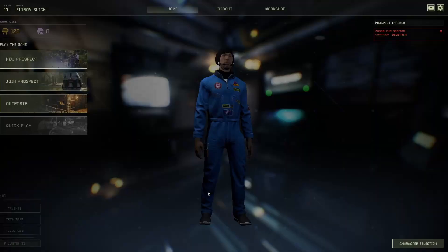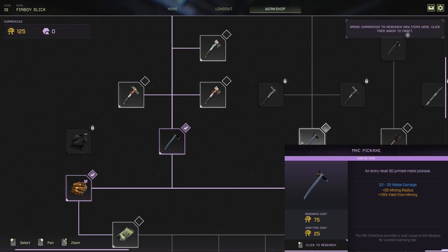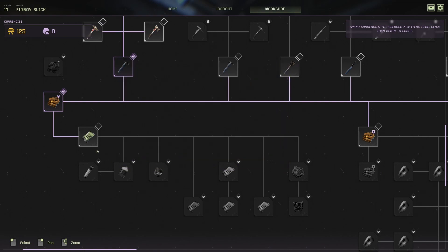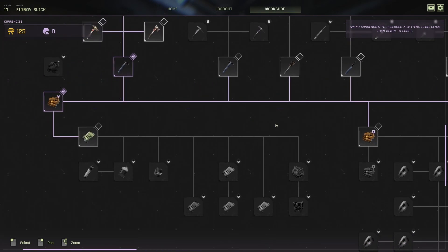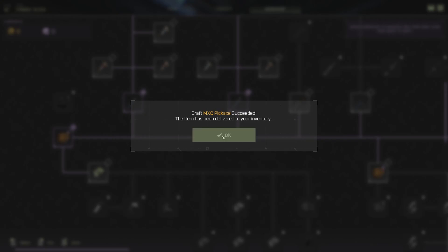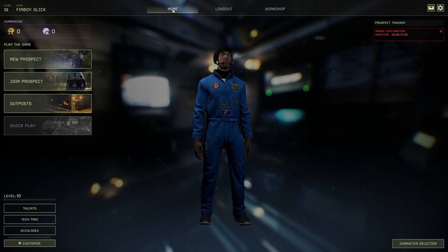Another bonus is we got paid for that mission — we actually have some currency to spend on items in the workshop. It takes a little bit of money to research things, and then usually about a quarter of that to actually buy the item. The canteen is one good thing to work towards — fill it up with water and it'll last you pretty much entire missions. There are better envirosuits offering more slots for food, water, and module upgrades. You can also get pickaxes or axes that are basically equivalent to iron tools. Once you've researched and crafted the item, go to the loadout screen and drag the item over to the dropship cargo to ensure you have it on the next mission. Just make sure those tools are in your inventory when you leave the planet, otherwise they'll be lost and you'll need to buy them again.